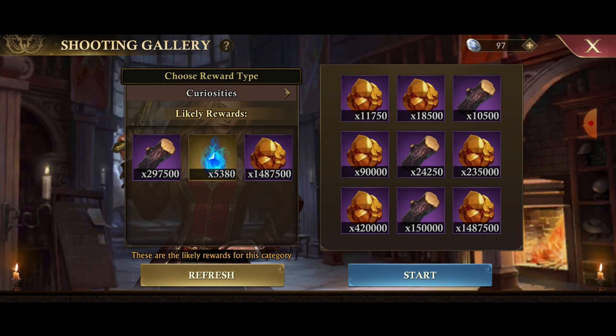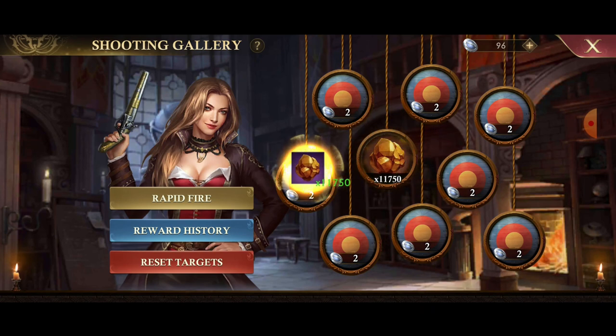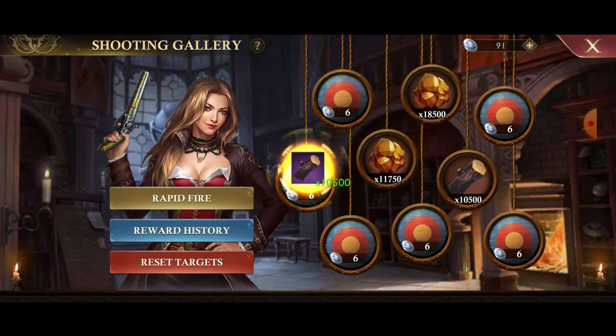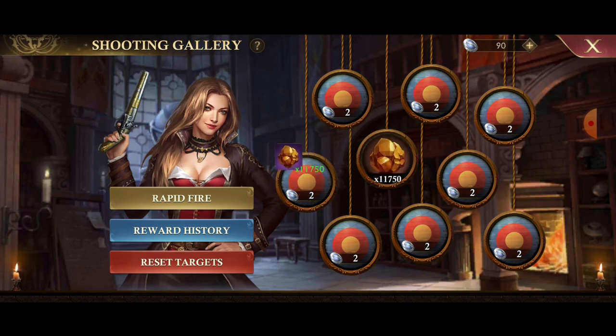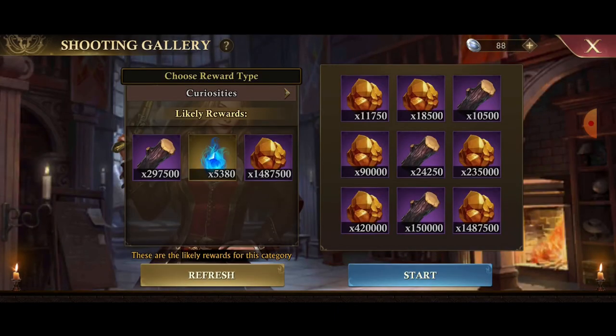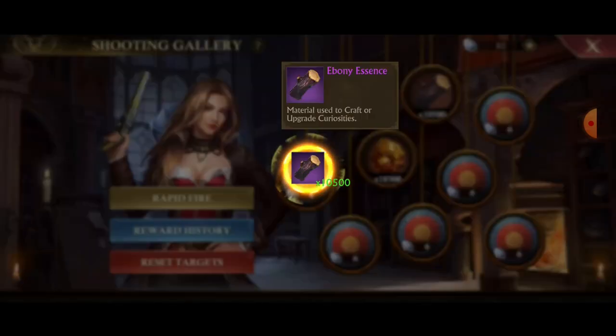I've got 11,000 copper essence, 18,000 copper essence, and then the ebony essence — the ebony essence is the top prize. If I get the top prize on my first or second click, I'm going to reset. Here I didn't get it early, so I'm going all the way to three — that's six coins spent to get the top three prizes, then I reset and start it back up. Here I got the top prize before doing three, so I'm resetting — because doing the third click would only give me the 18,000 copper essence, valued at two coins rather than three.